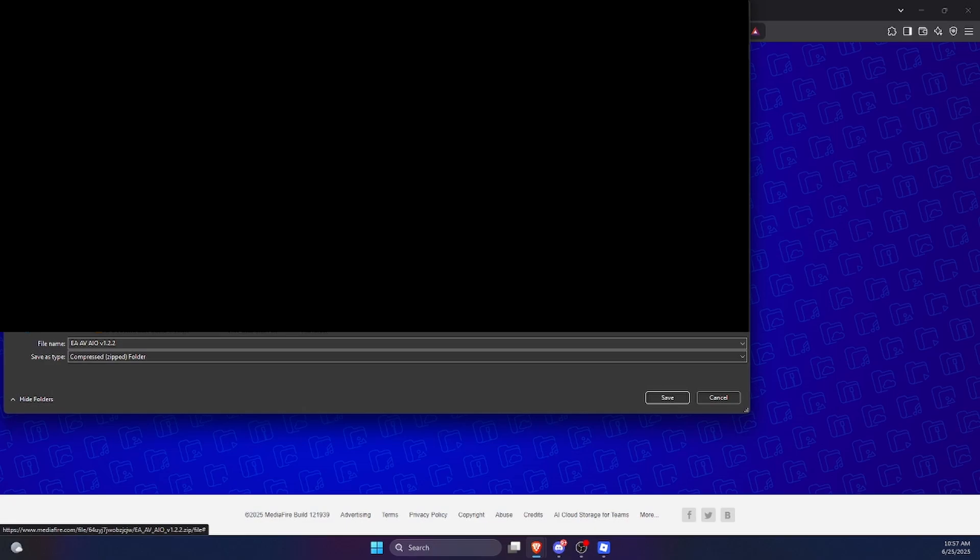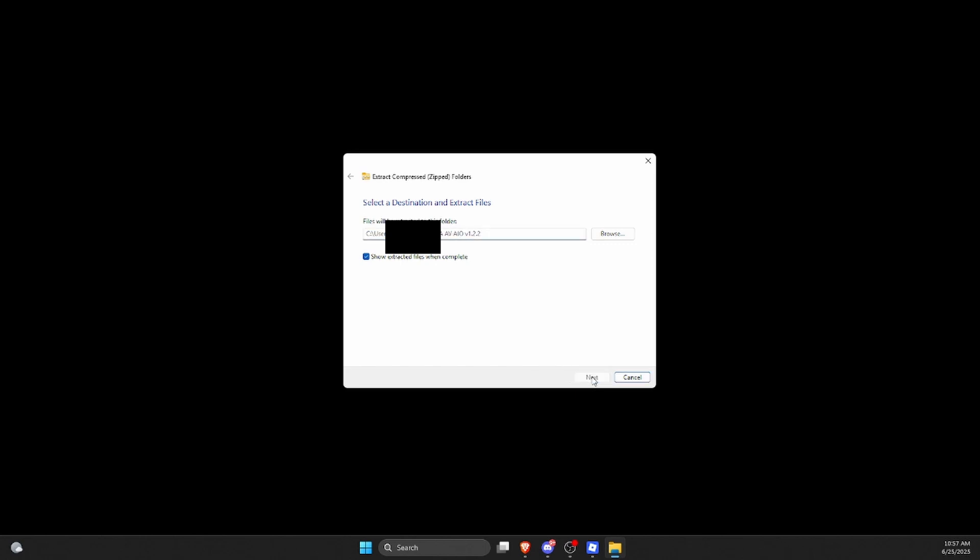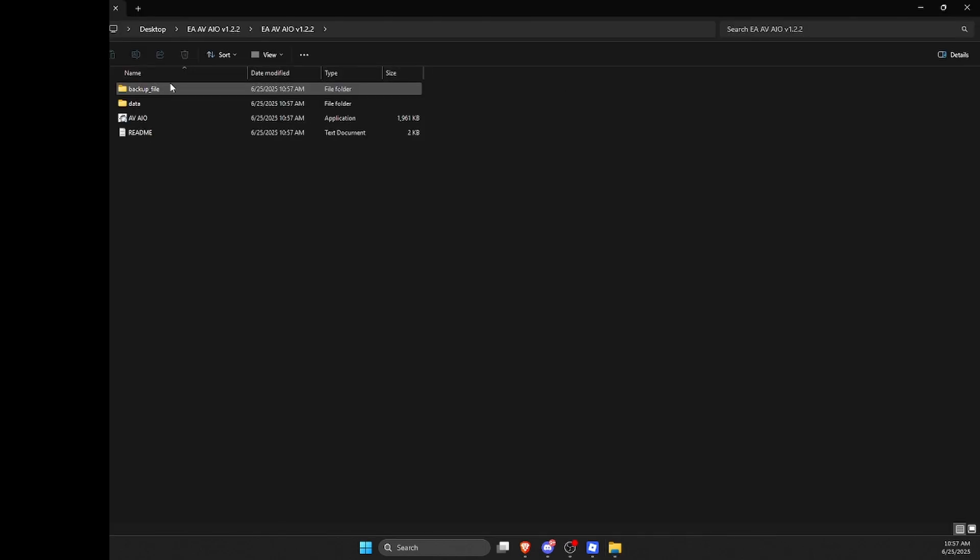After you click on the newest link you should be redirected to this page right over here. Don't click on any of these ads — go to Download. After that, save it to your desktop. Right-click and click Extract All, then this window should pop up. Click Extract, and then double-click on the application right over here.